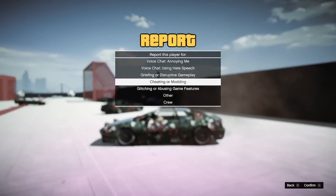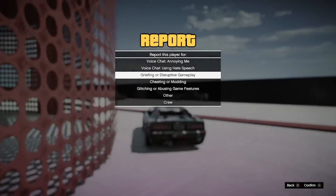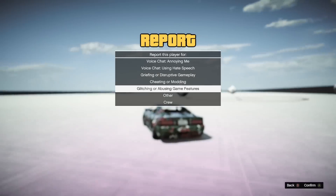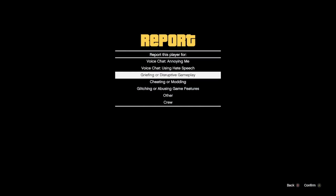Here's a random change — they added new options to the play report feature, or maybe just reworded options. The ones worded differently are 'glitching or abusing game features' and 'griefing or disruptive gameplay.' I don't really know why they changed this, because they're acting as if reports for glitching do anything in the first place. If they did, a lot less people would be in god mode — that's all I'm saying.